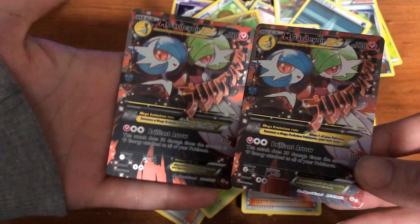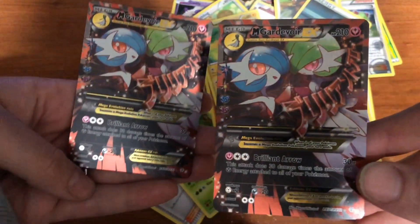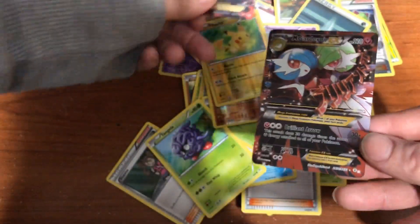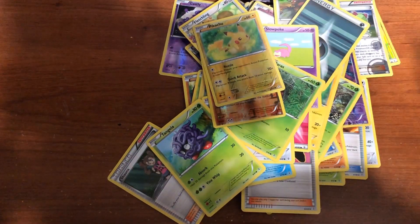I'm super happy with my reverse. I like that Pikachu - semi-fat Pikachu. Dupe time. Oh my god, we both got one! Oh my god, we pulled this card before too but it's beautiful - look at the red and black. It's a beautiful card but now we got three - what are we gonna do with all these?